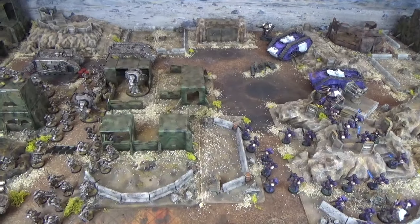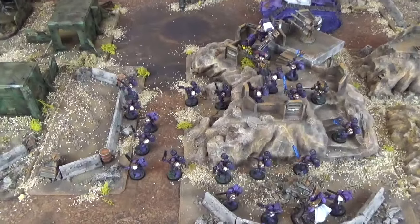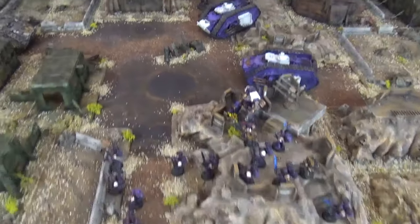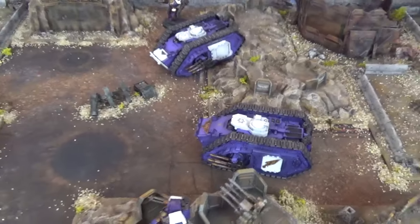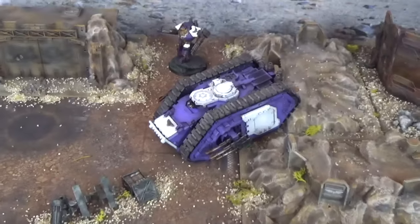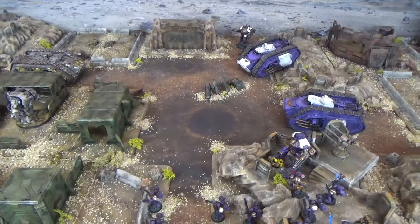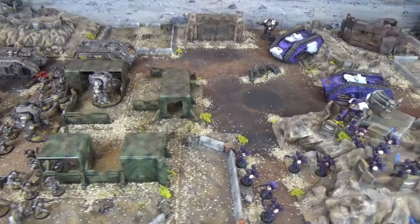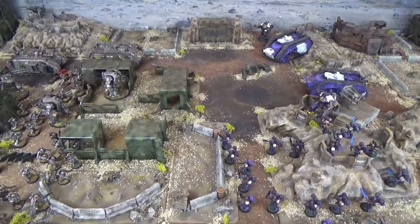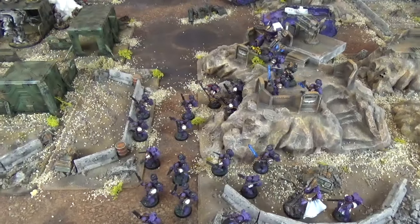With the roll-off going to the Iron Warriors, they failed to seize initiative and the Emperor's Children complete their first movement phase. On the left flank the Assault Marines have leapt up and over the defended ridgelines, along with Eidolon and the Chaplain. In the centre, the Tactical Squad rumbles forward in their Spartan, and both Contemptor Dreadnoughts stomp forward to bring their Kheres Assault Cannons into range. At the end of the Emperor's Children shooting phase, Eidolon and the Assault Squad ran 6 inches but have shuffled nervously, wary of the approaching Iron Warriors.